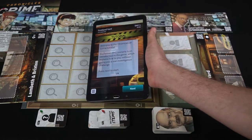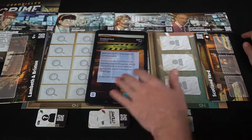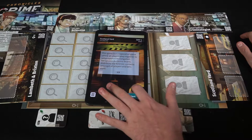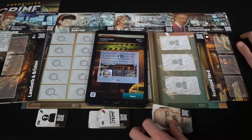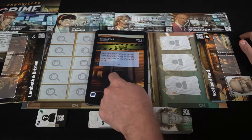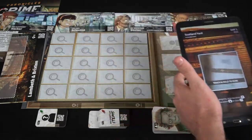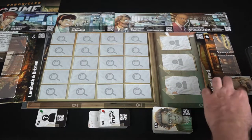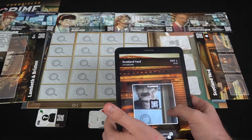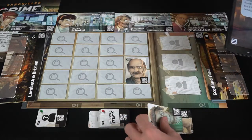You'll also be getting this cool tablet application. I've already set it up for the tutorial, which tells you what you need to know. It says this is a cooperative game and you need character number 33 — he is in Scotland Yard, the chief of police, and he's going to help us out. We open the app and move it over to him to scan his QR code.